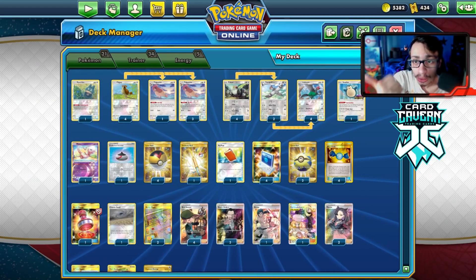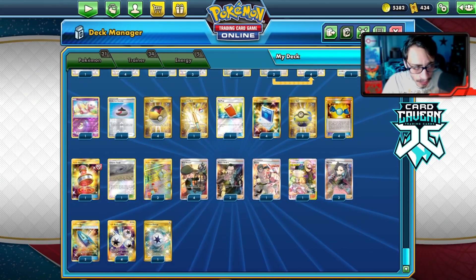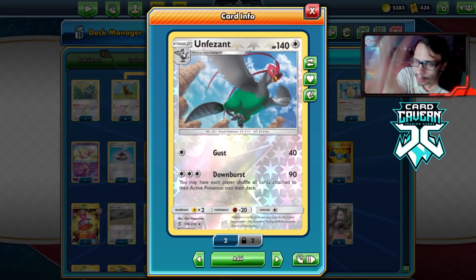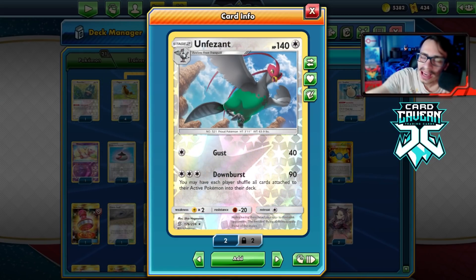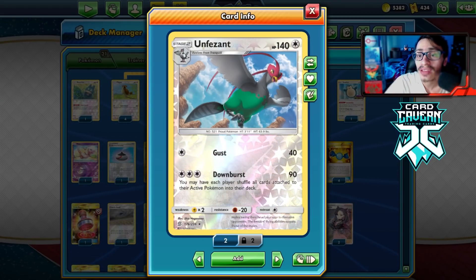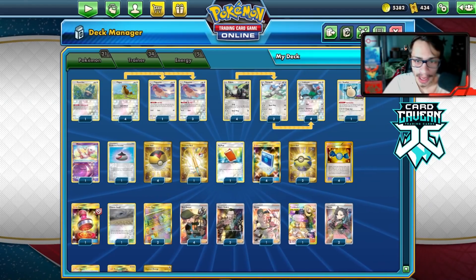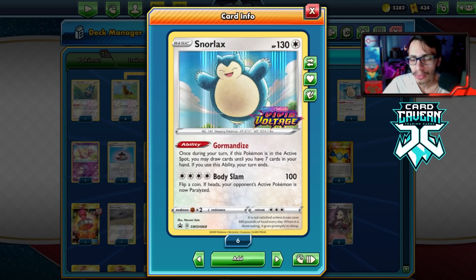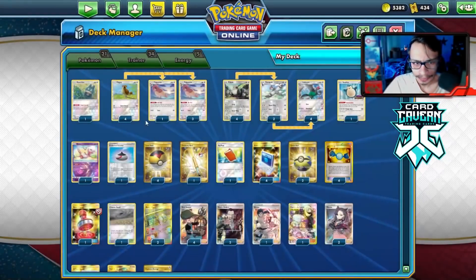Also check out the video articles I've been posting — I just posted one on the Snorlax Cheryl deck and an Altaria and Decidueye deck profile. Here's the list I'm rocking for the Unfezant deck. It's pretty fun to play because it's annoying to play against unless they have easy energy acceleration like Rillaboom, which is probably an auto-loss. If you don't have an energy acceleration system, Unfezant can be a super big pain. I have like three or four other Pidgeotto engine decks built — Pidgeotto is just way too fun to play right now.